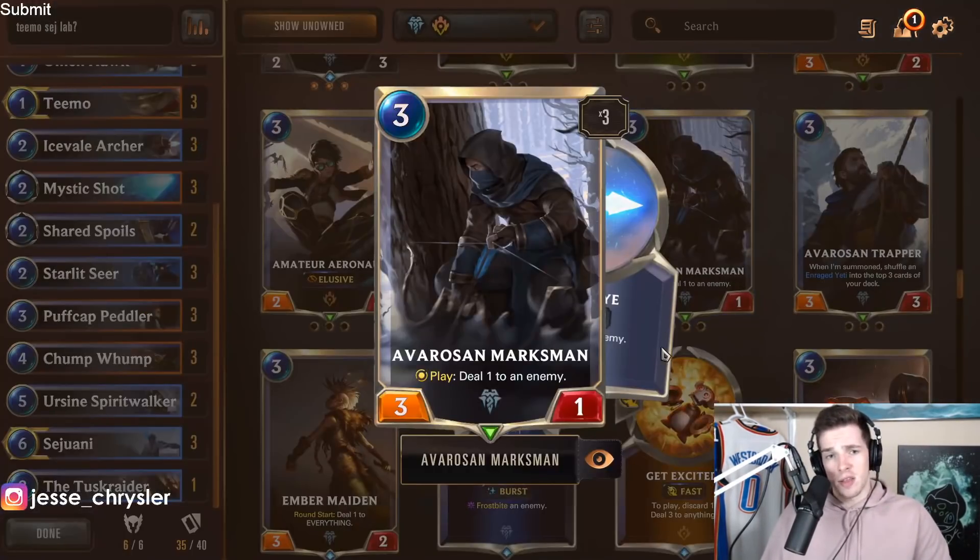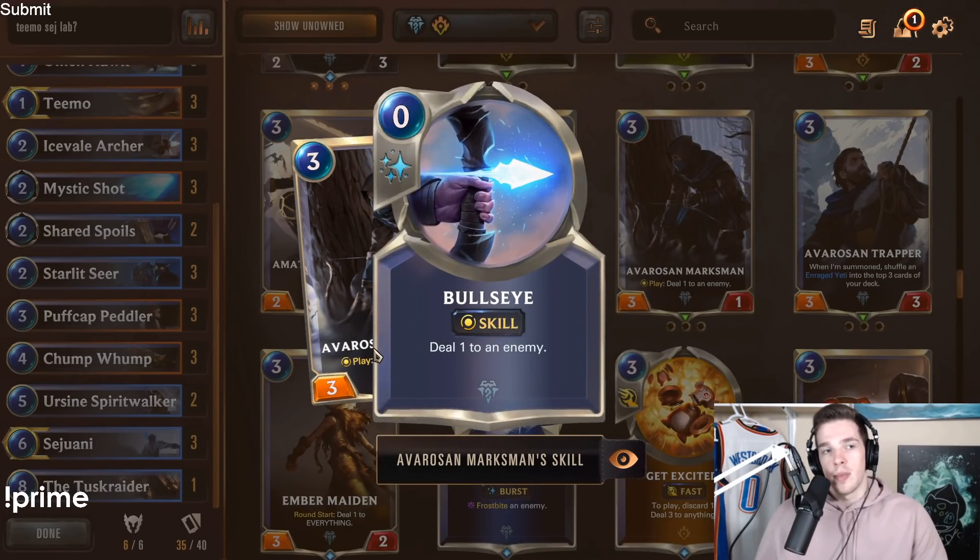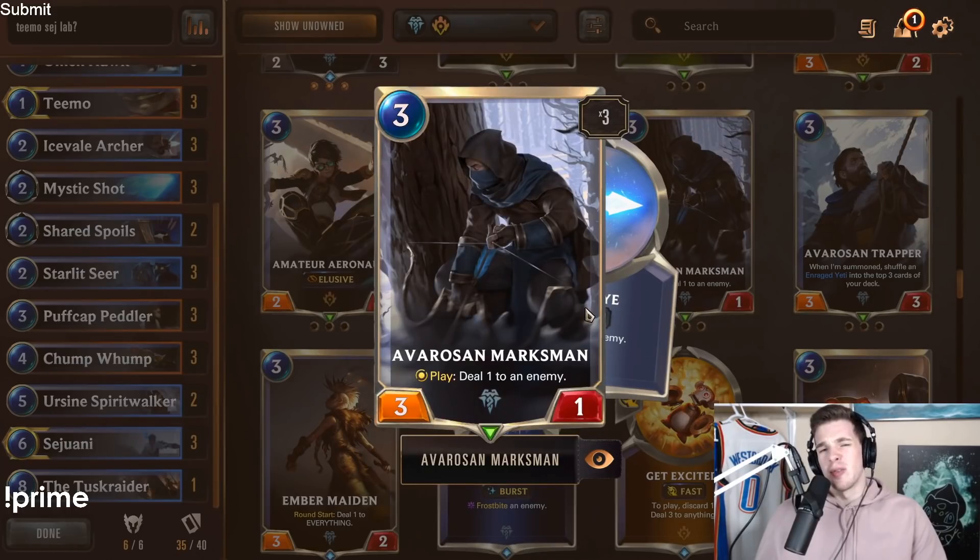Moving on to 3-drops. The Avarosan Marksman is a decent option if there are a lot of 1-health units in the meta you want to ping. Say Teemo becomes the best champion overnight — then Avarosan Marksman might be the move. It gives you a play-effect Bullseye. Not the case right now though, so I wouldn't really run it.